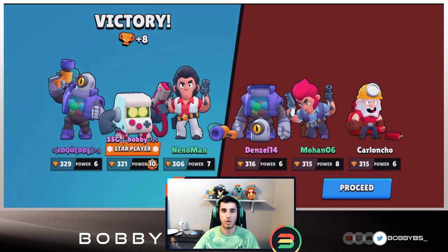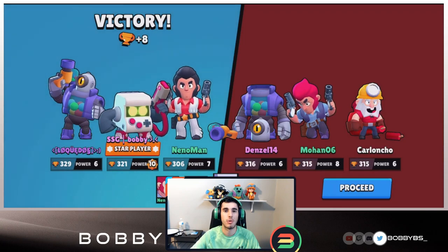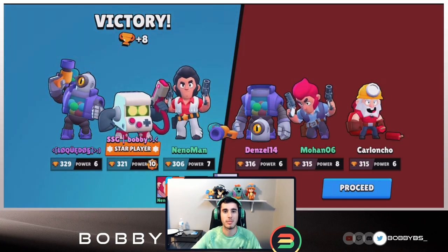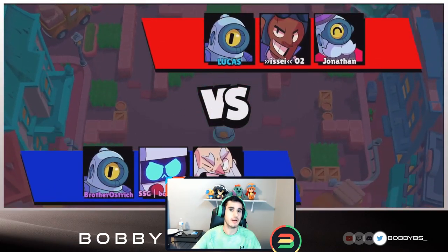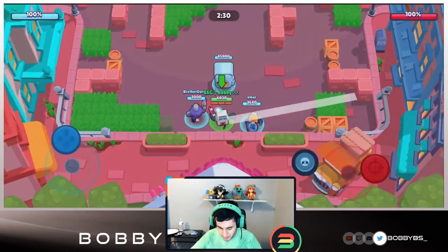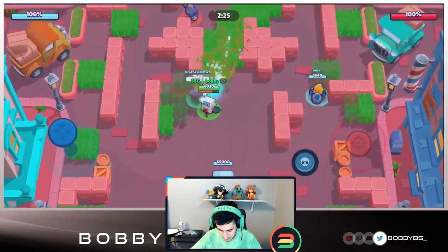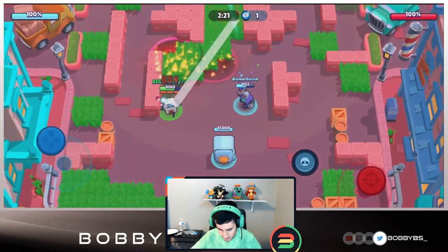We're still dominating, definitely holding up the fort and doing amazing. Let's hop into the next game - hopefully we get a thrower or a tank. By thrower I mean a Barley. Let's hop in. Here we go into our next game, again no tanks - going with Dynamite and Rico. They have a Barley which is really really strong on this map, especially against an 8-bit, as you know throwers counter us.